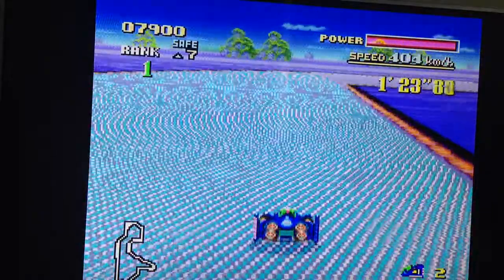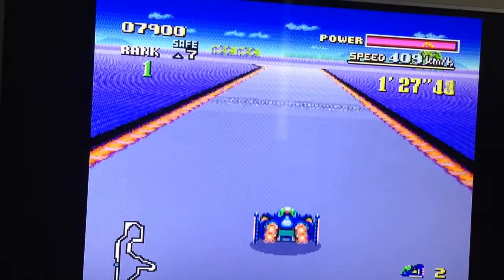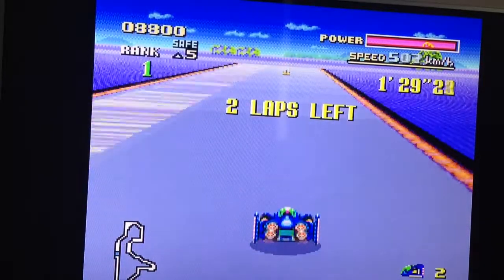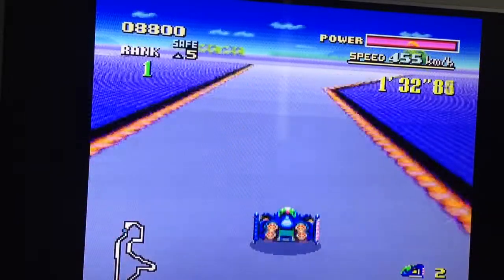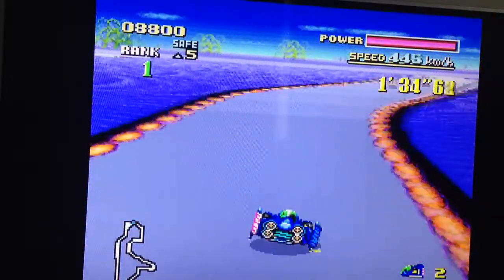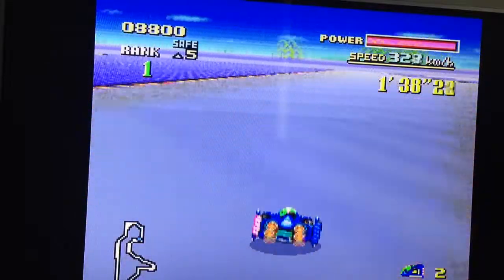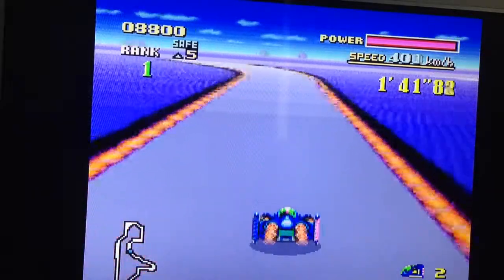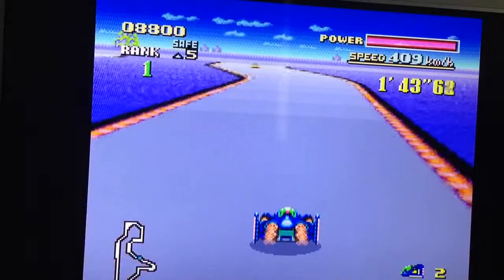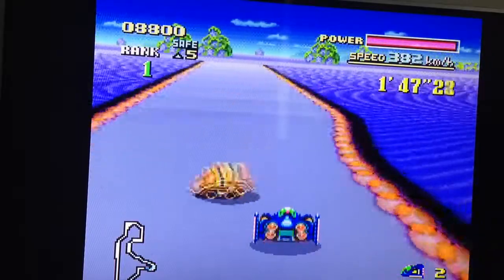The machine that always starts on my left — that's the Fire Stingray. That machine has the worst acceleration, but it has the highest top speed and arguably the best cornering, so it is realistically the best machine to choose. The green machine on my right — that's the Wild Goose — has the second highest top speed, second worst acceleration, and the second worst grip.